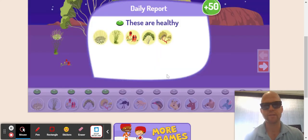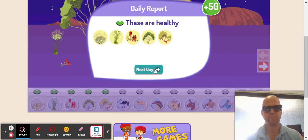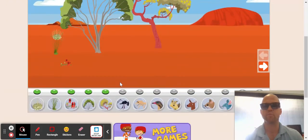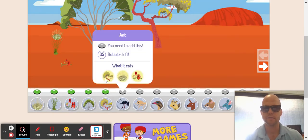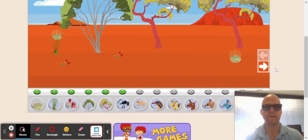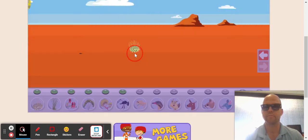So again, when you're building an ecosystem, these are healthy. Next day — now I've got to add five more bubbles. What do the ants eat? I have all that stuff, so I'm going to add some ants. I'm going to add some more plants in case there's not enough. Why is my ant running away? Maybe I need more stuff over here. Maybe that's the problem.